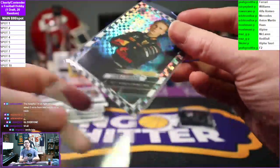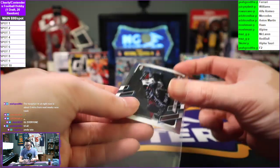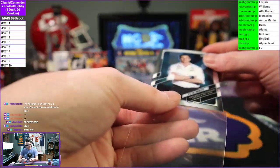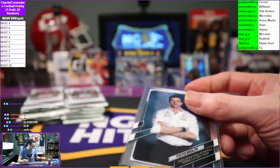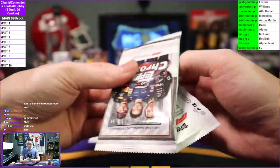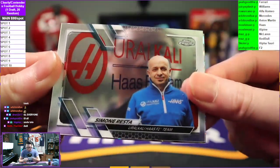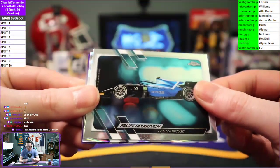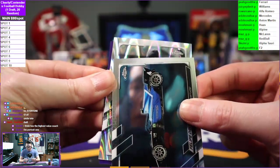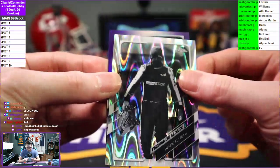Portrait checkerboard, checker flag. Uncle Toto — we call the older guys 'dad', so if I say dad that's what that means. We got a ray wave incoming, a dad going to Haas. Felipe Drugovich to F2. We got a purple right behind it — a true purple, numbered to 399. Ray wave, non-portrait — Fernando Alonso going to Alpine on the ray wave. The purple is not a portrait.